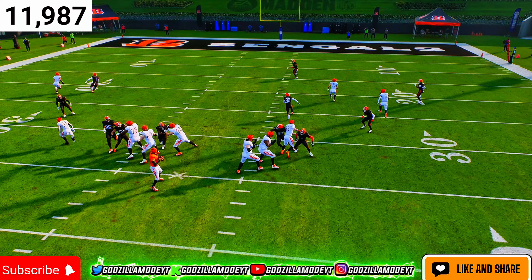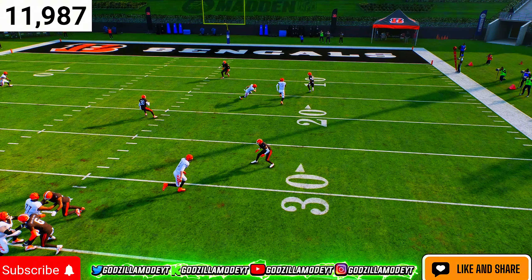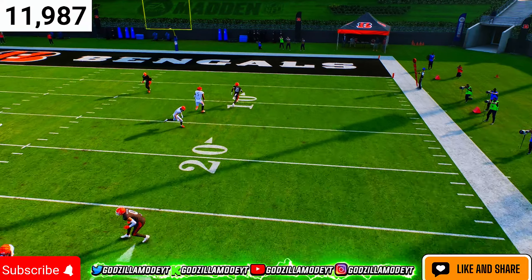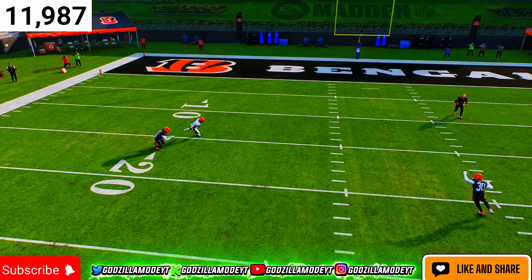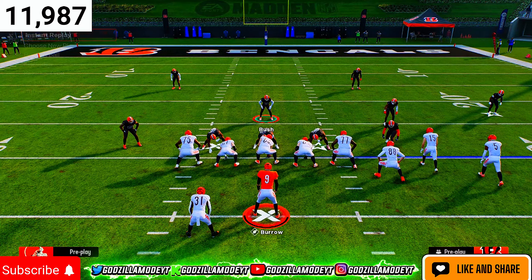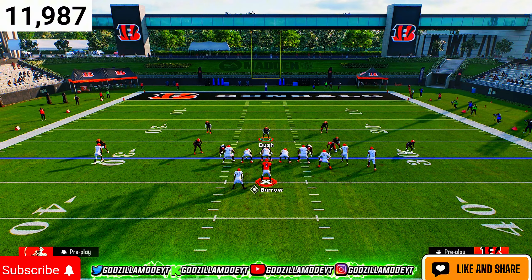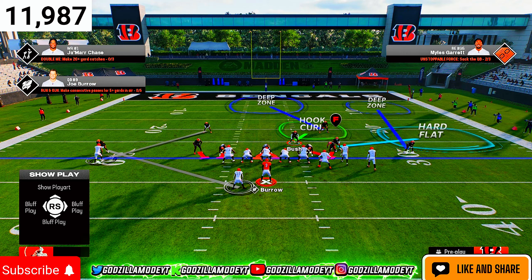You can see the halfback blocked, the flat route on the tight end is not open. What I should have done was switch stick — I forgot to put my user in the zone and switch stick onto the corner route. But you can see the dig route — Ja'Marr Chase did fire on it even when I shaded right. To stop that, do that same setup and then shade inside, then put your user in a hook curl, shade underneath.